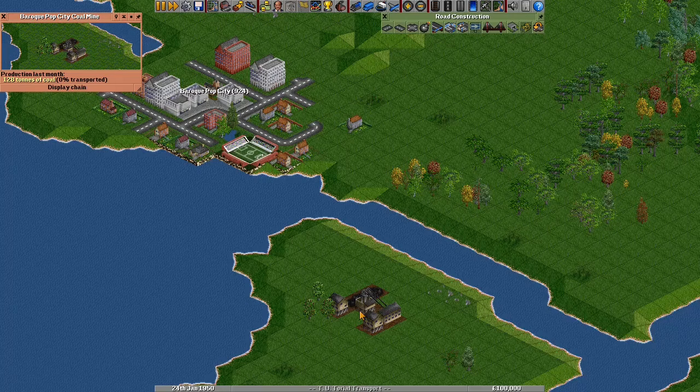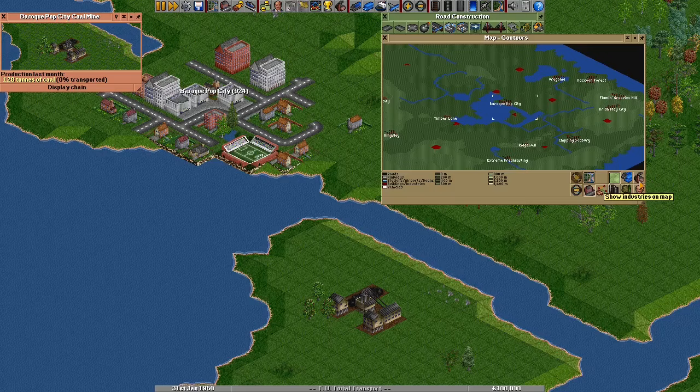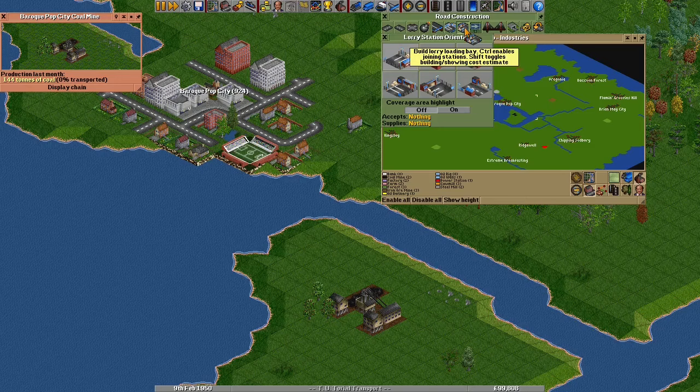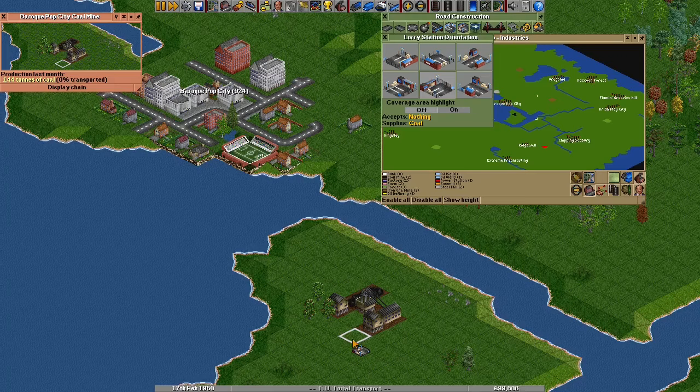I can see a coal mine here which produces a useful amount of coal. 128 is good production for an industry — if you see 160 or more, that's excellent for the start of the game, but if you see only 40, it's best to look for something else until you're already making plenty of money. I'm going to use the map to find a nearby power station. By clicking the industry icon, I can see all of the industries on the map. We have a power station close by. Road vehicle stations are divided into blue bus stations for passengers and brown lorry stations for everything else. Because we're transporting coal, we need a lorry terminal. I'm going to place one next to my coal mine here.